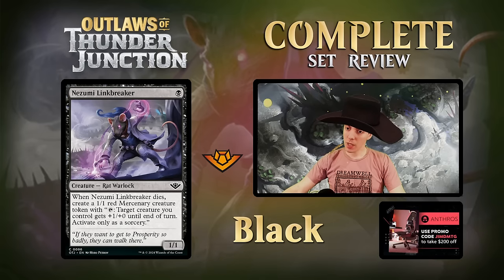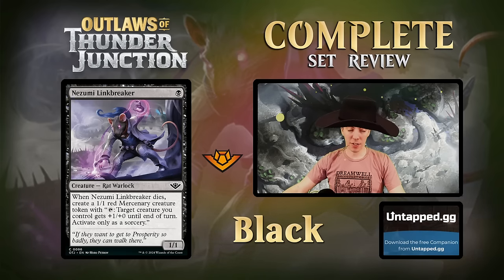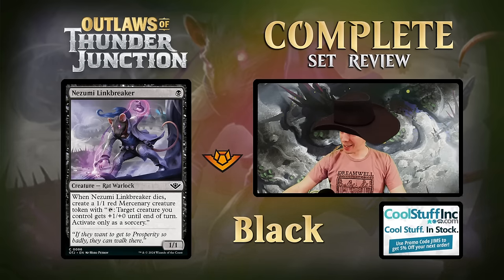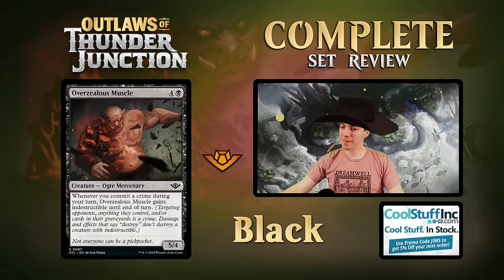Nazumi Link Breaker - one mana 1/1 Rat Warlock, when it dies make a Mercenary token - like a Doom Traveler. It's an outlaw itself and the Mercenary tokens are above-average 1/1s. Fine card, good fodder. Outside shot in constructed since Doom Traveler is occasionally playable. Overzealous Muscle - five mana 5/4 Mercenary. When you commit a crime on your turn it gets indestructible. Decent curve-topper in limited but blocks poorly and is easy to kill otherwise.